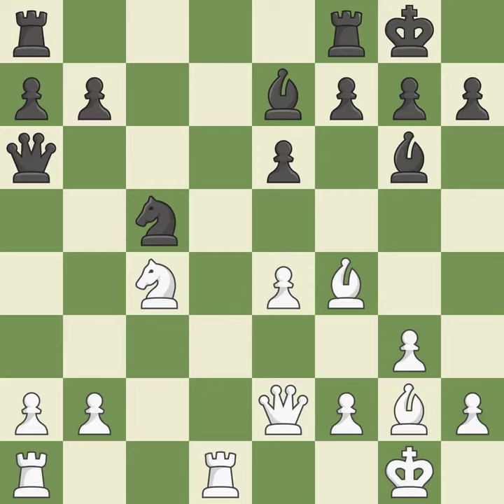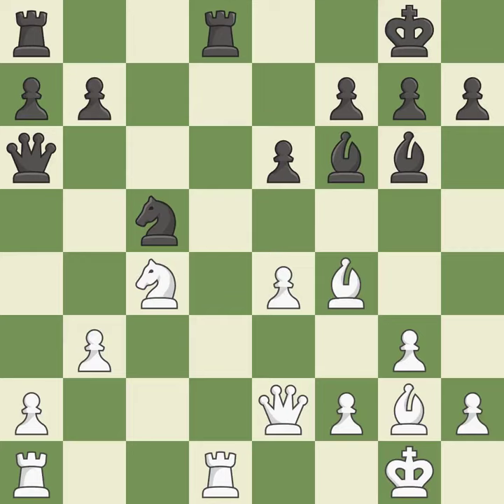This competes for the open file with the opposing rook — ideal. That is a logical response. This ignores an opportunity to take an open file with a rook. This permits the opponent to win a tempo by threatening a rook — it is a mistake. There was only one good move in that position. This ignores an opportunity to win a tempo by threatening a rook — it is a miss.